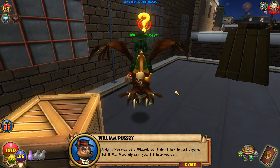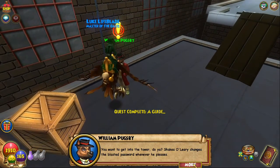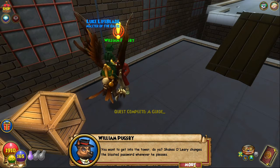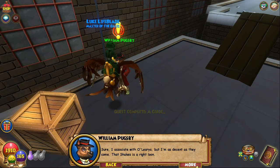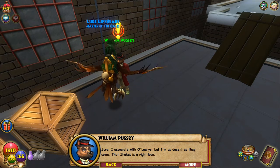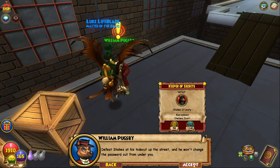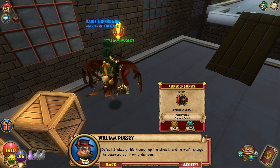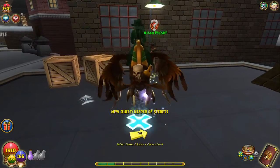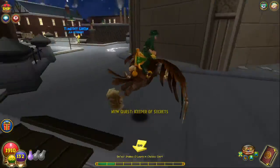'You may be a wizard but I don't talk to just anyone — but if Ms. Marfley sent you, I'll hear you out. You want to get into the tower? Shakes O'Leary changes the blasted password whenever he pleases. Sure, I associate with O'Leary's, but I'm as decent as they come. That Shakes is a right loon — defeat Shakes at his hideout and he won't change the password out from under you.' Sounds good. Is he near a teleporter? He is — the green paw, cool.